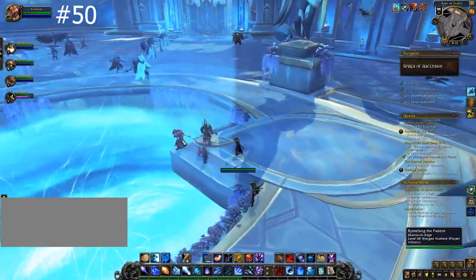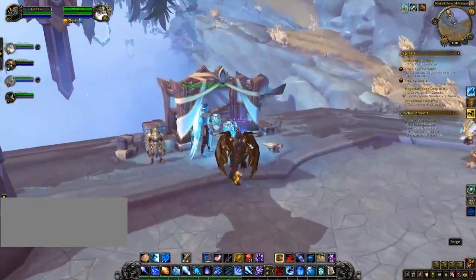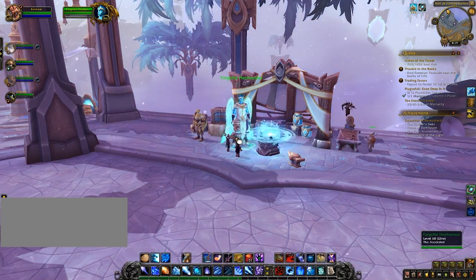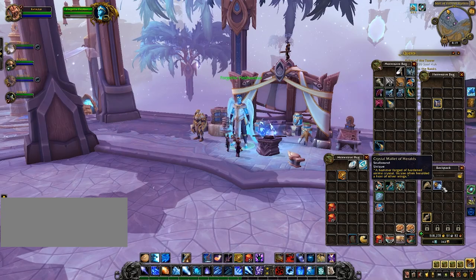Now you have all the crystals. After leaving Spires of Ascension, head up the left stairwell and find this forge master. Talk to them and they will forge you a hammer, which you are going to need to bring to the gong to get your mount.